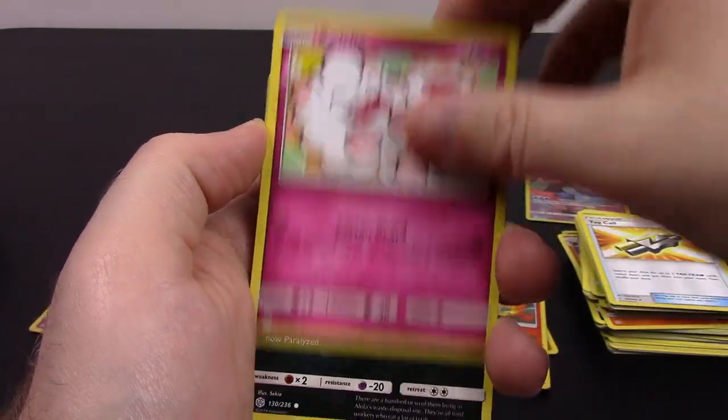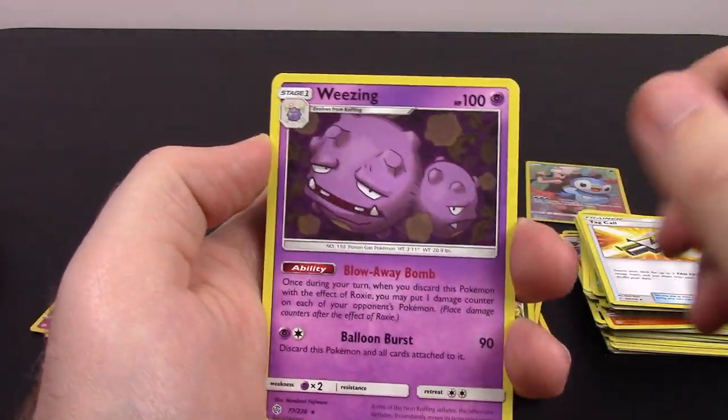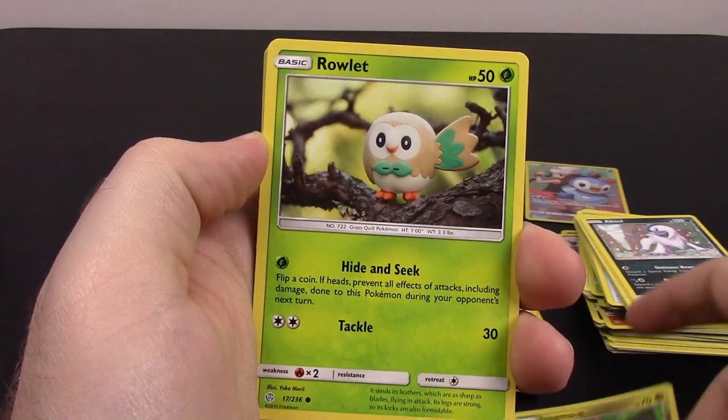Then we got Woobat, Ducklett, Swirlix, Alolan Grimer, Slugma, Hakamo-o Reverse Holo, and Weezing as our rare. Steel Energy, Tropius, Togedemaru, Absol, and the code.